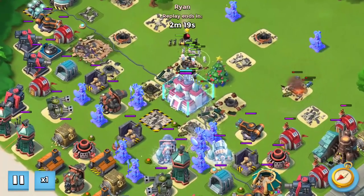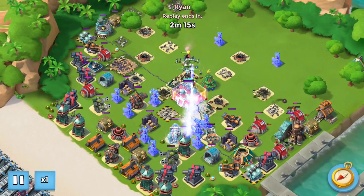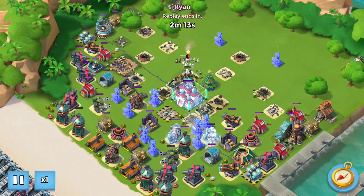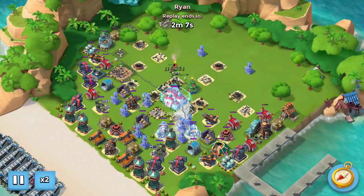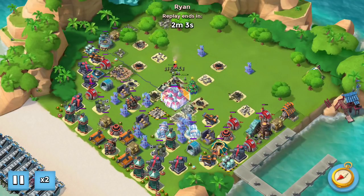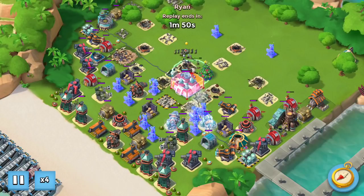Flare back and you are home free. Try not to get all your zookas killed by that shock launcher, and if you have enough of a critical mass you can take down the rest of this shield in the time that's left.